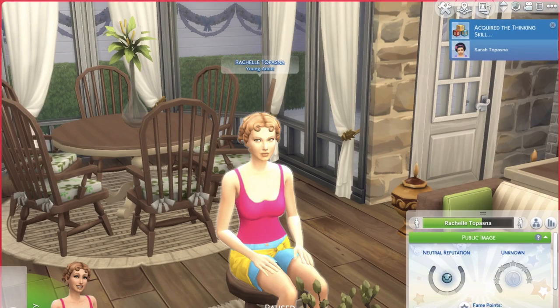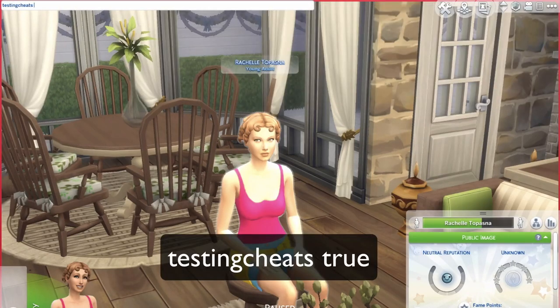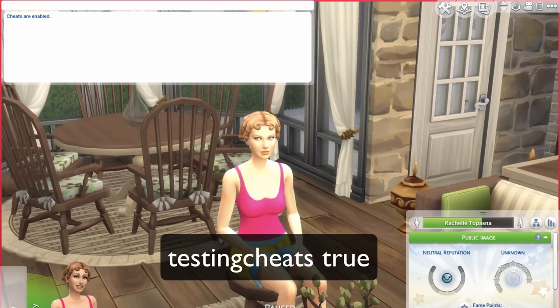Hey, what's up guys, this is AvioPlays and today I'm going to show you guys how to do the Get Together Sims 4 cheat video. Wait, hold on a second — doesn't she look beautiful in Sims? This is no CC but look at her, how beautiful she is. Anyway, let's begin with our video. To open the cheat bar, press Ctrl+Shift+C and type in 'testingcheats true'.